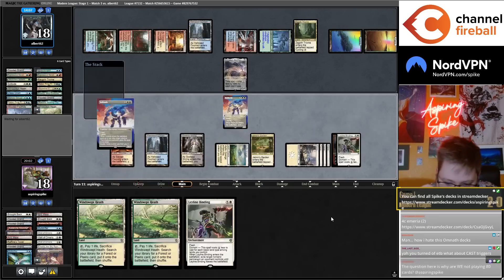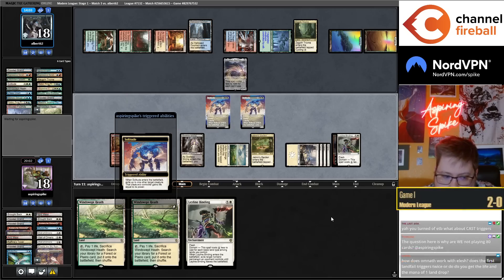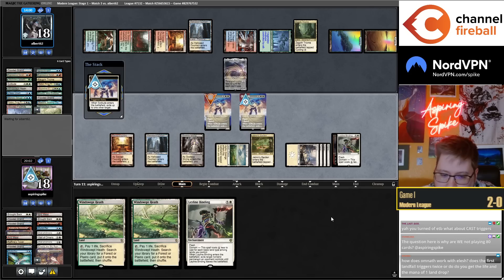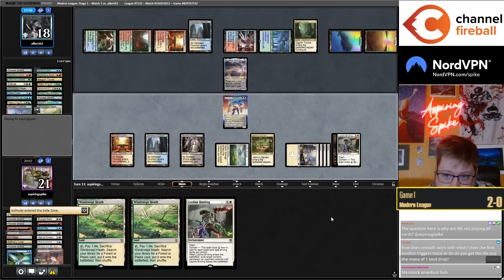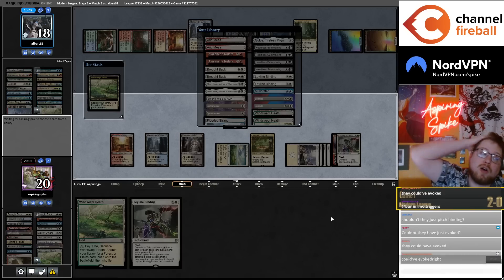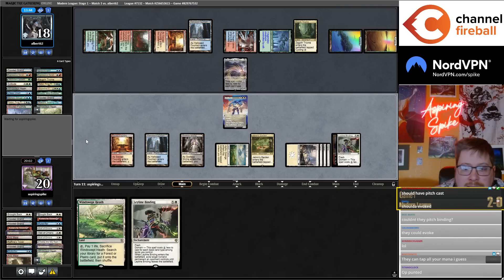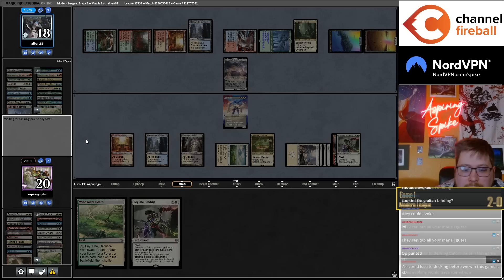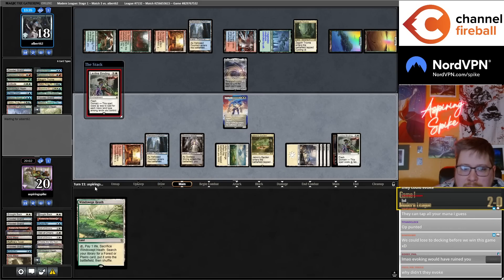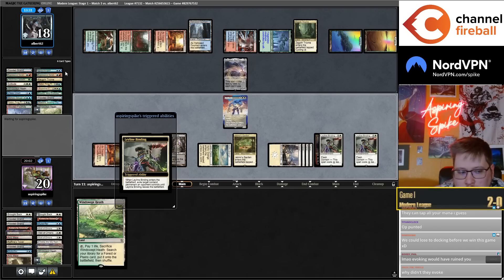How does Omnath work with Elesh? The landfall triggers just shouldn't trigger, right. Their hand is still Omnath, two mystery cards. They could have evoked — oh wow, that was huge. I saw four Heartless Summonings in their deck — that's actually really bad. They think they can cast the Binding effectively, but they have to choose Imrakul and it's not a may ability — it's only opponent's control. Huge punt.